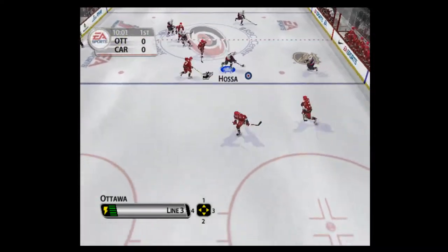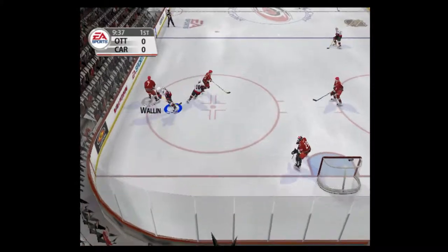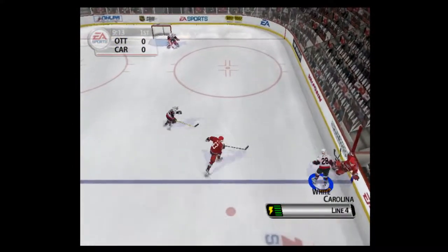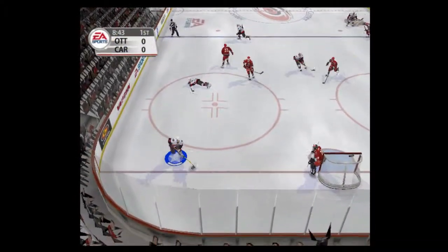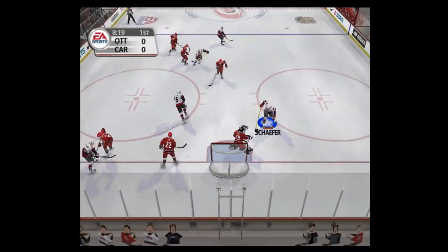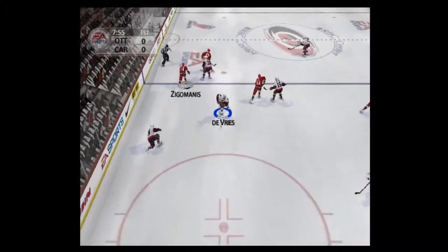Ottawa puts its third line out. In over the line — pad saved by Gerber. Moved over, brings it out, over the blue line. Sends him flying — a smackdown. In front, Schaefer fires. It's getting pretty intense down there.